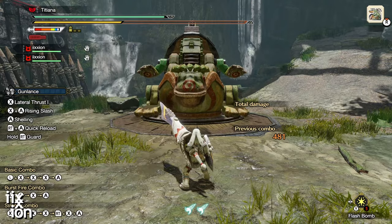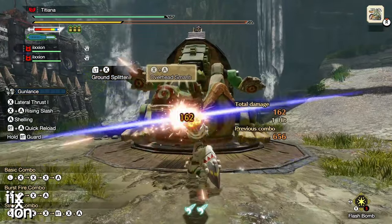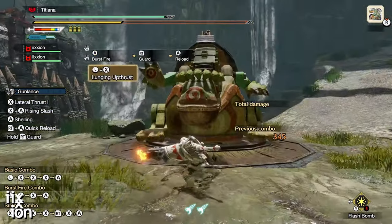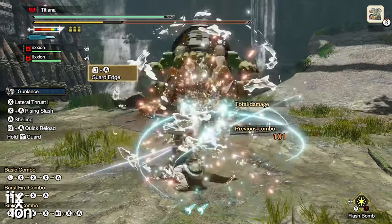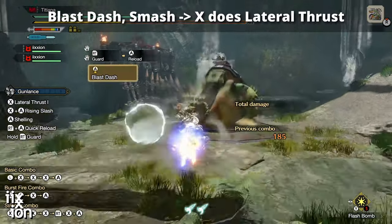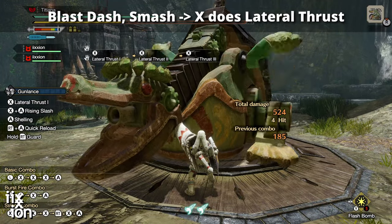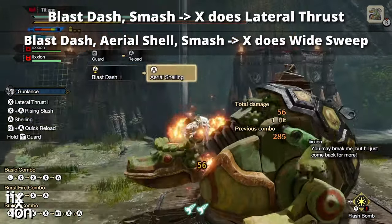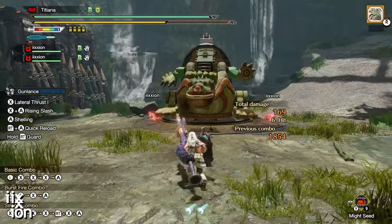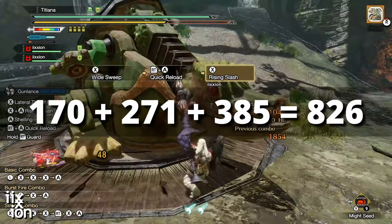Overhead slam is the same way. It's a fundamental, necessary move for getting good damage with the weapon. I found three different button presses that will perform an overhead slam, depending on the flow chart. One of these is technically called a jumping slam, but it's the same move. Speaking of jumping slam — I can do a blast dash, press X to do a jumping slam, then press X to do a lateral thrust. Or: blast dash, A to aerial shell, X to jumping slam, then press X to wide sweep. What sense does this make? There are some great high damage combos for gun lance, no question about it. But the button presses are just too convoluted and inconsistent to pull off the same moves each time.